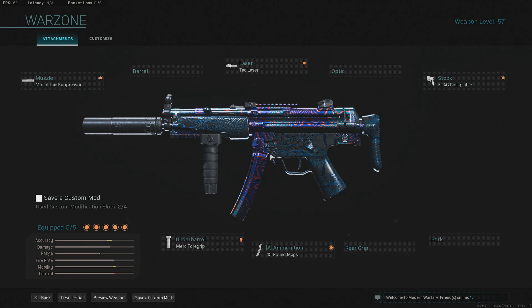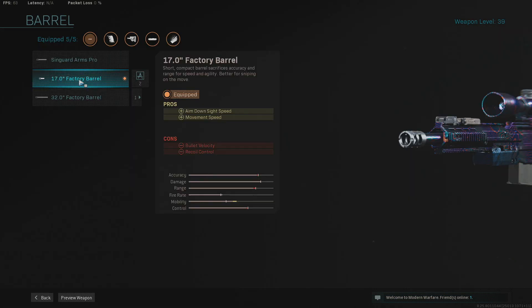Now we're going to jump into the AX50 class, which is what you guys are all here for. If you did watch my previous AX50 class, it's going to be pretty similar to the quickscoping class, as obviously when you're playing S&D you want to be able to aim down sight quickly and get those first shots off with the sniper. If you are good at quickscoping, you can just run in and get about with your sniper, which is what I like to do — just run around and see how many kills I can pick up.